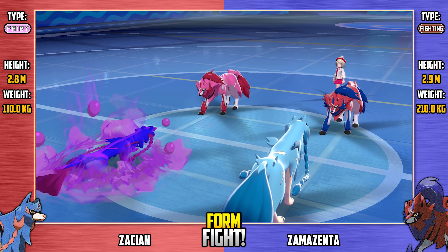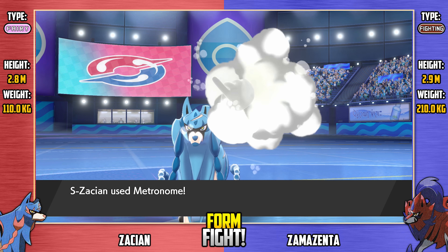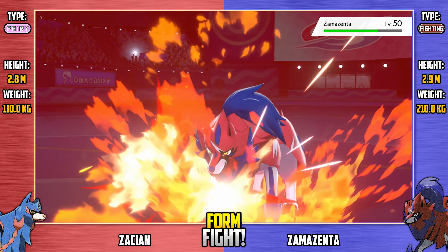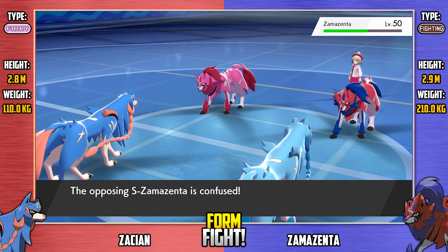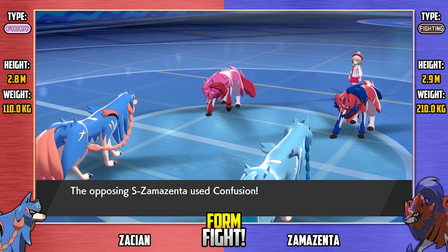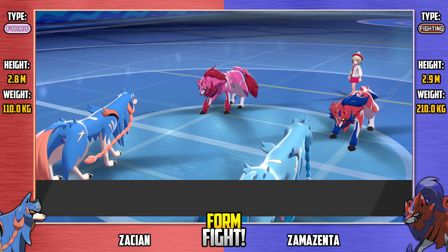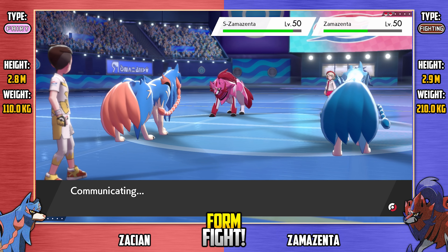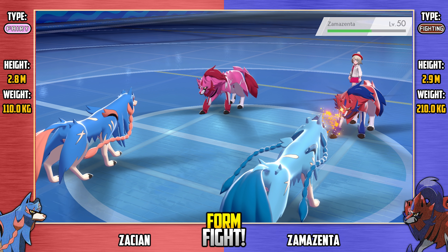Here's Acid Armor, increasing regular Zacian's defense by two stages. Shiny Zacian snaps out of confusion and goes for Overheat — beautiful move — doing a decent bit of damage on Zamazenta, though shiny Zacian's special attack drops by two stages. Shiny Zamazenta is still confused but ignores it to use Confusion on shiny Zacian, bringing it down to less than half its max HP. Regular Zamazenta goes for Psycho Shift but it fails. Here's Ember from shiny Zacian for just a tiny bit of damage on regular Zamazenta. Regular Zacian goes for Close Combat doing decent neutral damage on shiny Zamazenta. Here's Clear Smog from Zamazenta — super effective on shiny Zacian — removing its attack boost.